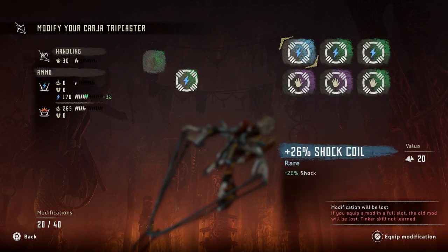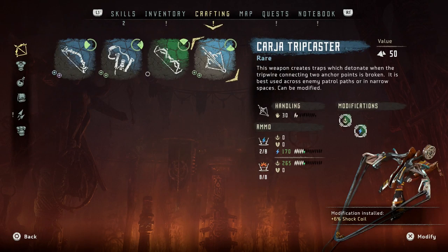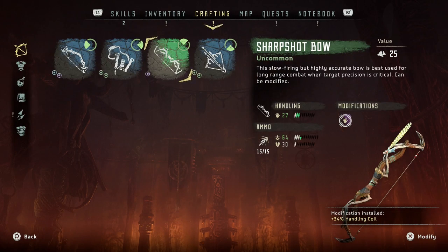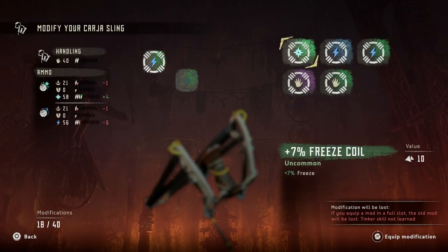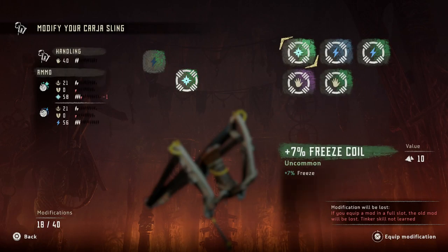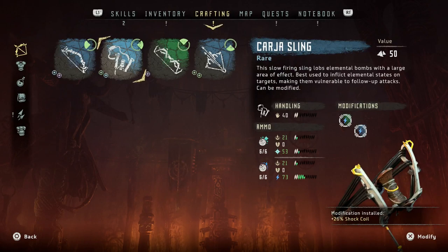We're going to put damage on one and at least get shock and corruption on the other. Our heavy bow has nothing on there — we're going to give it this purple handling plus damage. We want that thing to be a beast. Shock damage, freeze, freeze and tear — if we're going for shock, that's 26% shock, so let's at least put that on there. We've got some pretty good mods on there now.